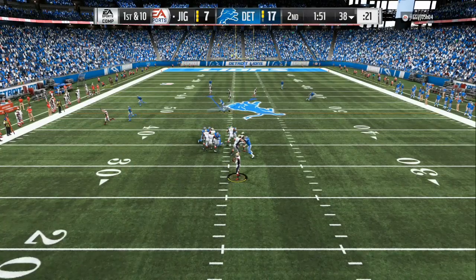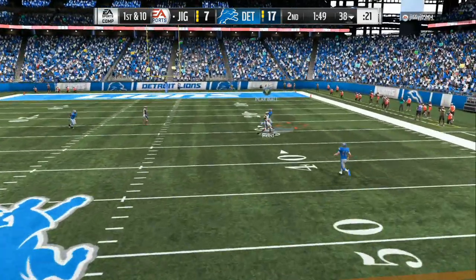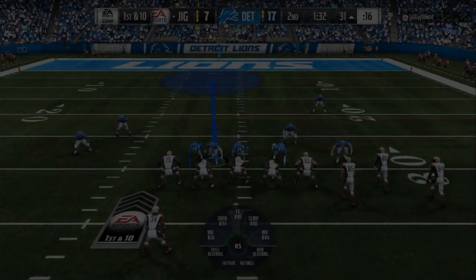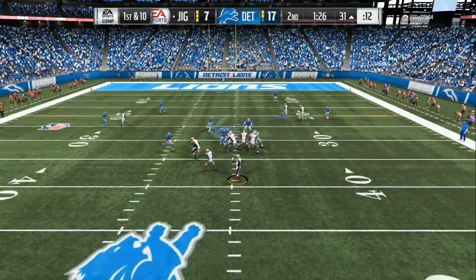Now you don't want that to happen — we're going to see that again. He has nobody open. My user is lurking underneath the middle of the field hoping he passes that ball right there, and he decides to throw it where a guy is completely covered. In real life, that guy will be able to run and jump in front of that wide receiver and swat it down. So this is how you make sure they don't get enough time to get crazy animations and completions like that.